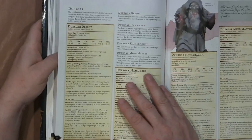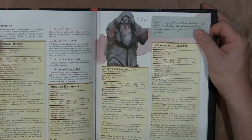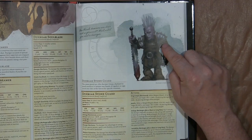Then we get into the duergar. The Duergar Mind Master looks pretty crazy — like some undead vampire. There's only a challenge rating of 2, but if I was a first or second level PC, I would not want to see him. And then I kind of like the Stone Guard — he looks a little stony, his hair looks like stone, and he looks like he can impale you like a rhino.